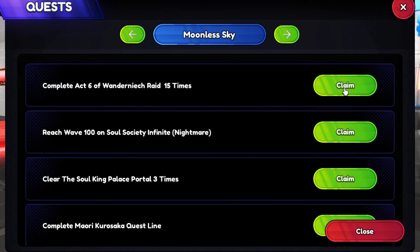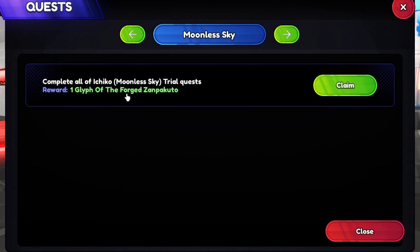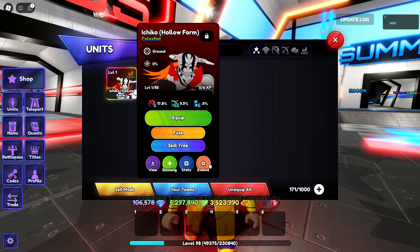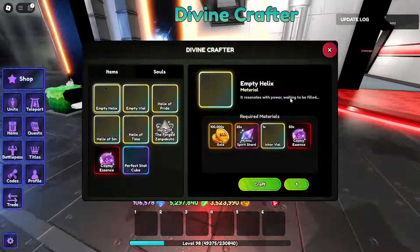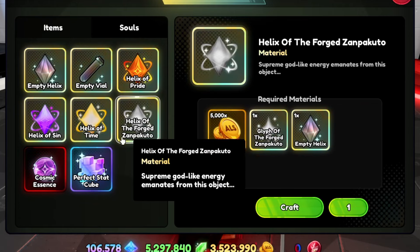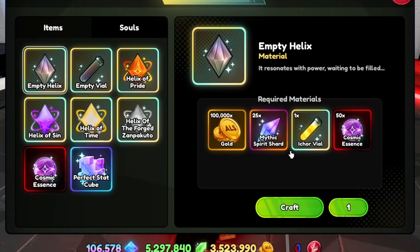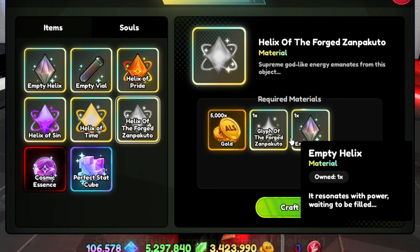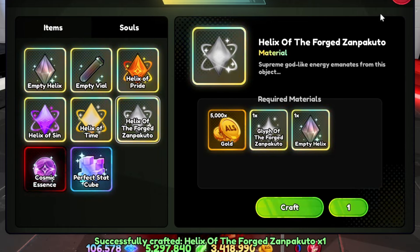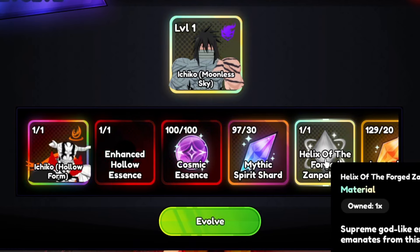Claim, claim, claim - here we go guys, you can get the Glyph of the Ford Sampak 2. So let's go - once you get that, here in the Divine Crafter we can craft this one. First we need the empty helix - I already got the Acor Bile - so let's craft the empty helix. Then next is this one - let's go and crop our godly Ichiko Moonless Sky.